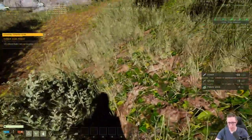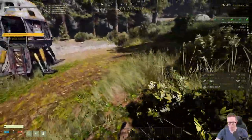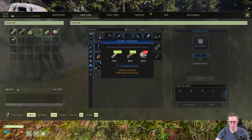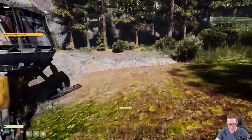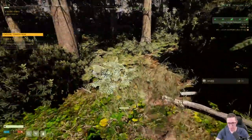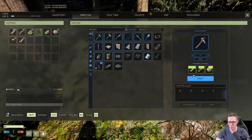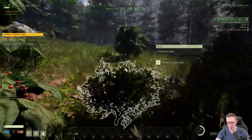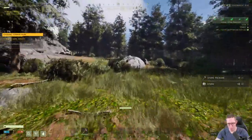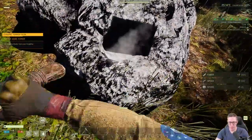If you land somewhere and there's not much rock — and that does sometimes happen — the first thing you might want to craft is a stone pickaxe. If you're limited in your supply of rocks, look around, you will find them. But once you've got enough, make a stone pickaxe before anything else. The reason is there's always going to be a big rock nearby and you can hit it to get some additional rocks.